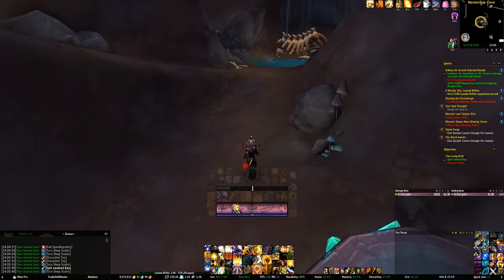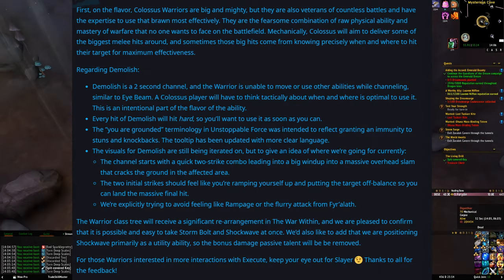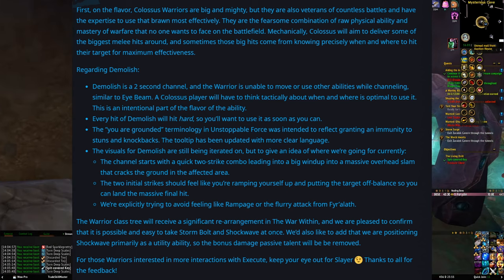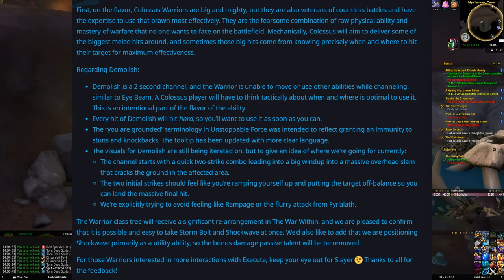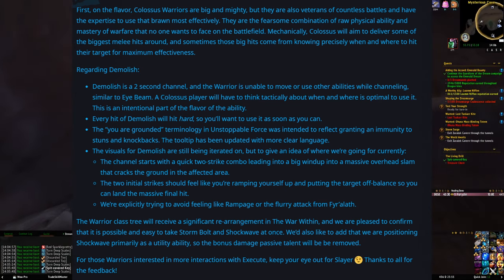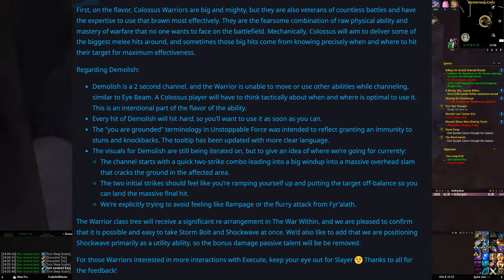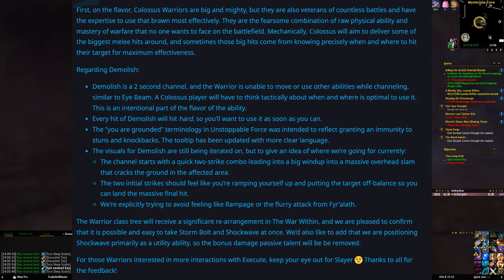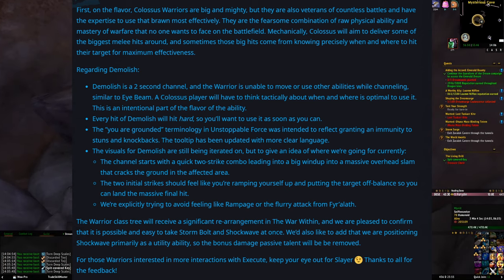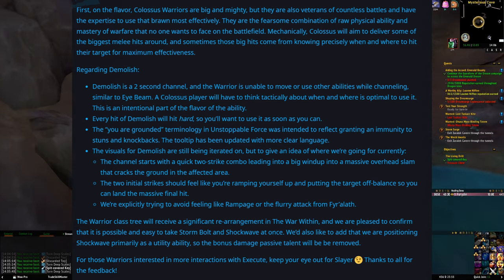Blizzard have also released an update on the Warrior Colossus Hero talent tree that was recently previewed. Their goal for this talent set is to lean into the idea of Warriors being big and mighty veterans that no one would want to face — able to deliver the biggest melee hits, but also requiring players to apply a bit more skill in order to land them. The team have also confirmed that the Warrior class tree is going to get a significant rework for The War Within, including being able to take the Shockwave and Stormbolt talents together. There's also a little hint that the new Slayer talent set will offer more interactions with Execute. Hopefully we'll see that talent set in some more of the talent previews soon.